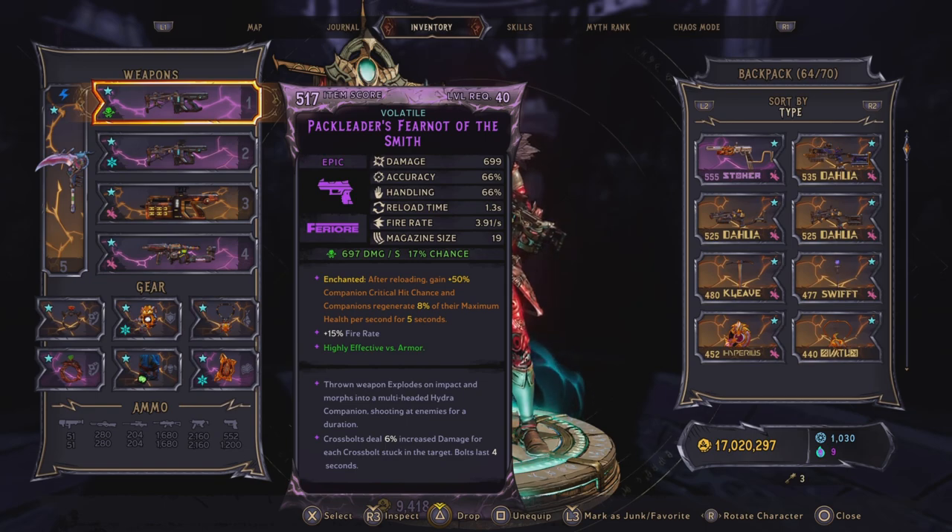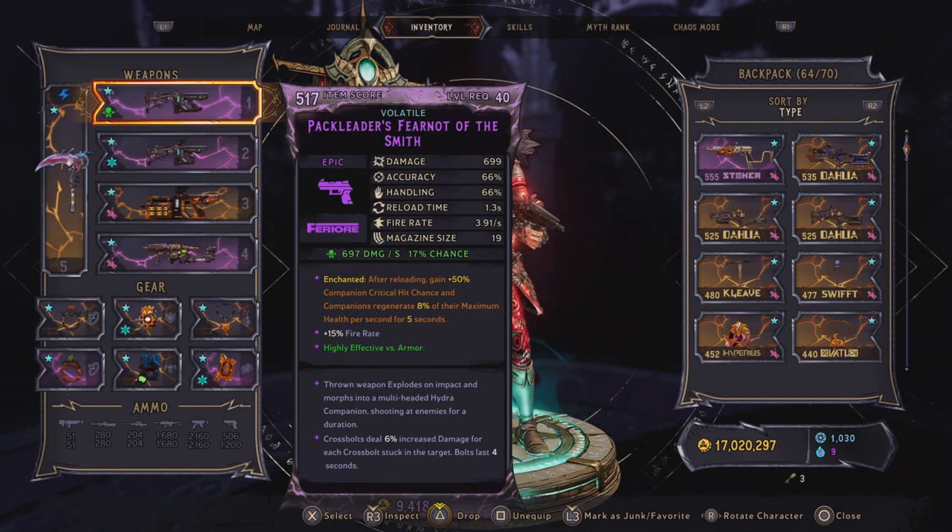The main weapons we are using for this build is Fear Not — specifically the crossbow style ones. The reason for this is because they scale with spell damage, and since we are Greyborn and Spellshot we have a lot of spell damage. This specific Fear Not is creating a multi-headed Hydra companion. If you're lucky you can get this in x2, but then it will also consume 2 ammo per shot. The enchantment we have here is: after reloading, gain 50% companion critical hit chance, and companions regenerate 8% of their maximum health per second for 5 seconds. This specific enchant won't help our Fear Not guns since they get spell critical hit chance and not companion critical hit chance, but it will help our Demi Leech and our Dark Hydras.